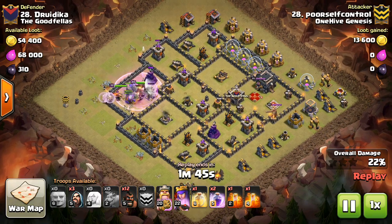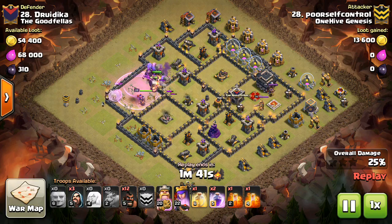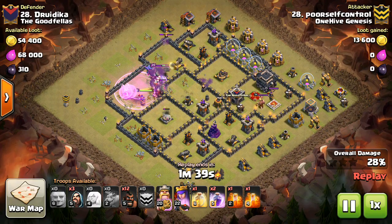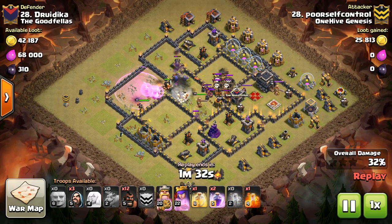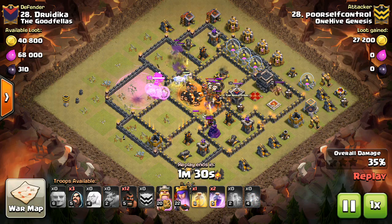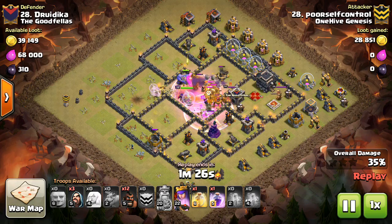Cannon damage increased for levels 11 to 14. Level 11 is the max for Town Hall 9, and level 14 goes all the way up to max for Town Hall 11. They said: 'We currently are developing a better defensive answer to mass attacks of mid-sized units. For now, a cannon damage boost will help pick up the slack.'